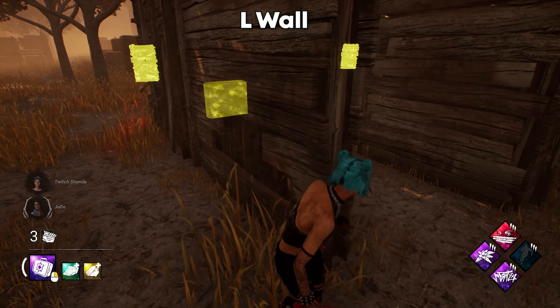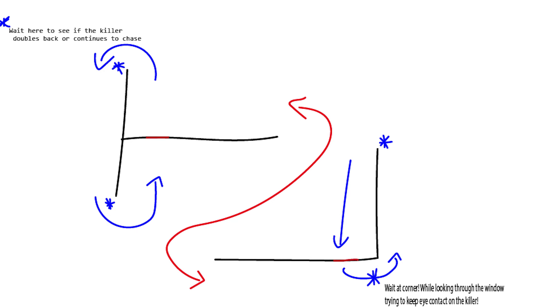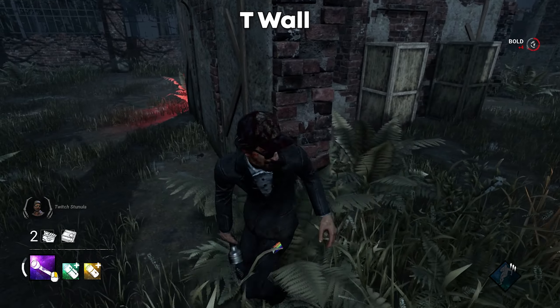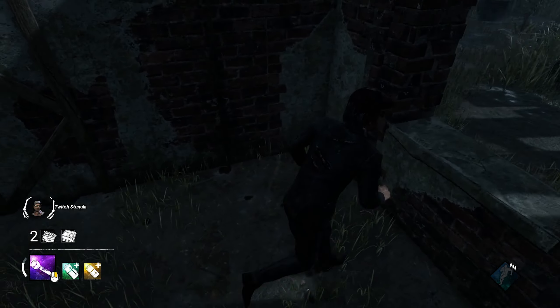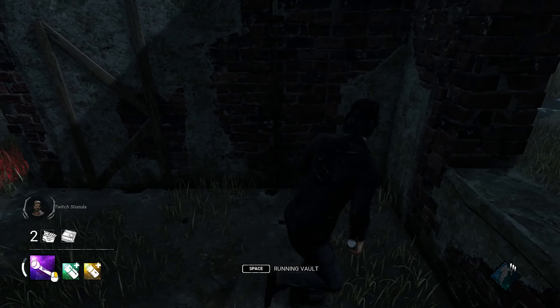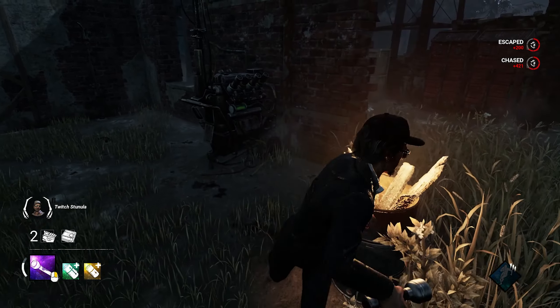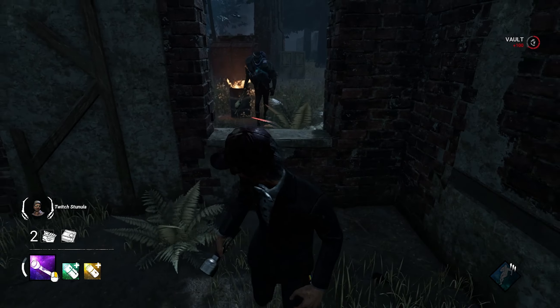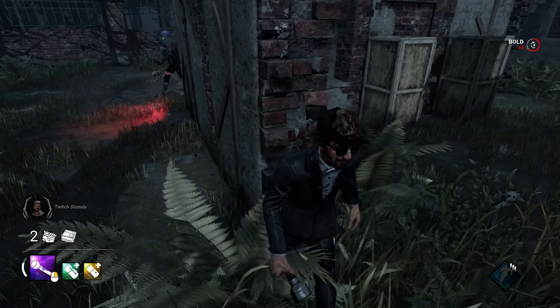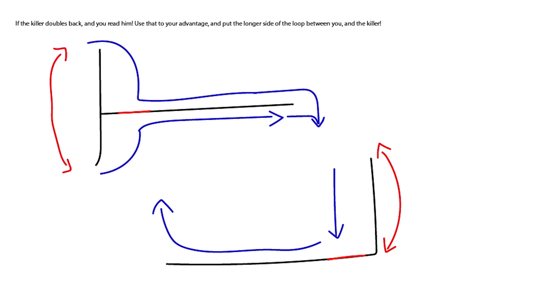Moving over to the T wall — stand at the edges of the T because you can see the killer through the window and also see if the killer is coming behind you around the other side. Hold the corner and check behind you to see if the killer is still chasing. Use the killer's red stain to determine whether you should keep looping, vault the window, or fake the window. It's pretty much a mind game when playing survivor against a really good killer, since they'll try to mind game you as well.